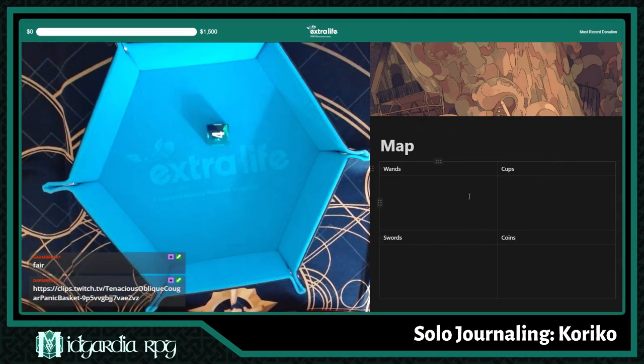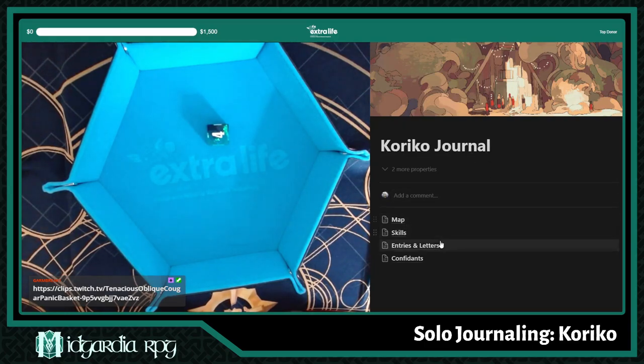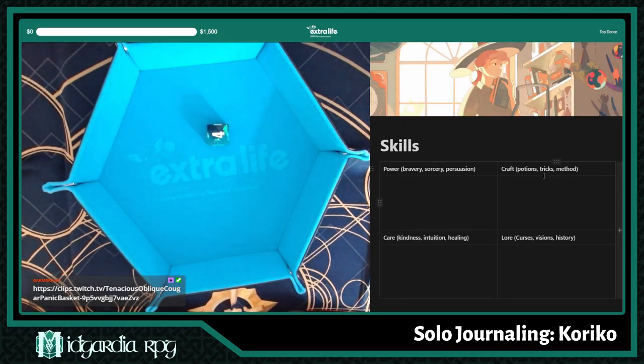They ask you to do an index page, and you have to set up a map with the four suits of the cards. The map is less a visual map than a feels-and-themes map, so when stuff happens, I'm supposed to be adding here — these are like the places, details, or feelings, depending on the prompts. Then I have my skills, which is kind of a character sheet, but we don't have values.